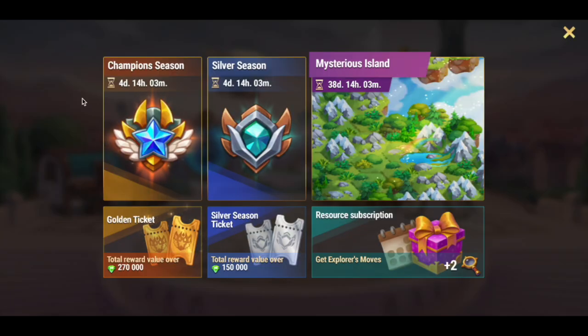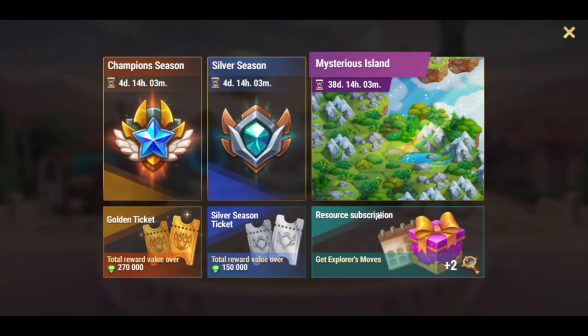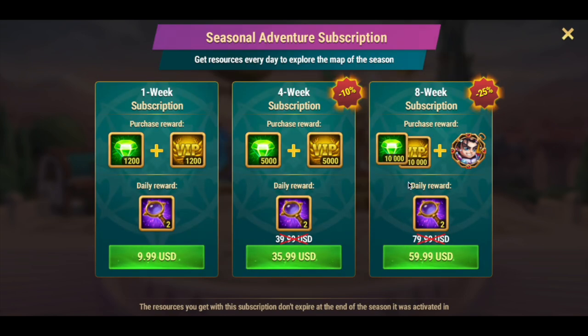The fourth way to get VIP points is by purchasing tickets or subscriptions. The number of VIP points depends on the type and price. Each season gives you the opportunity to buy a golden ticket, getting a lot of stuff and 2,400 VIP points, but that's not enough to get the golden thread. You can actually get more VIP points for less money by purchasing resource subscriptions.